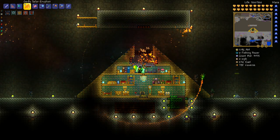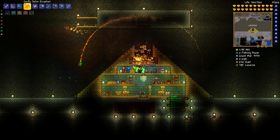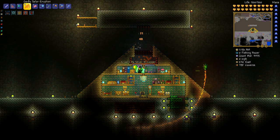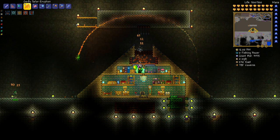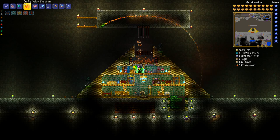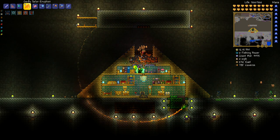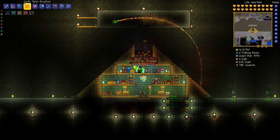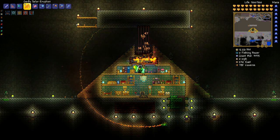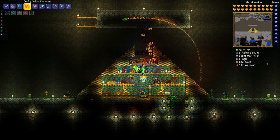Throw in some conveyor belts so all the loot rolls towards you. The one on the right goes left and the one on the left goes right. Get some traps in there - you want a couple of spiky ball traps, some spear traps, super dart traps, and one flame trap. Make sure those spiky ball traps are actuated so things can fall through. There are also two regular dart traps on the bottom corners.